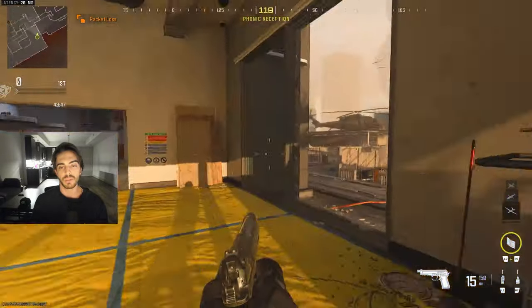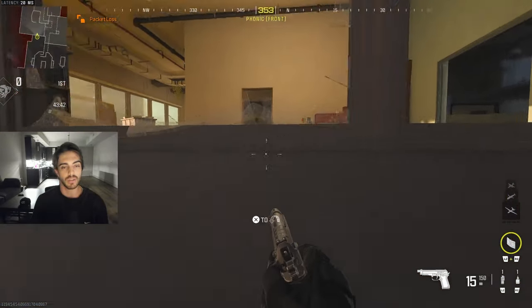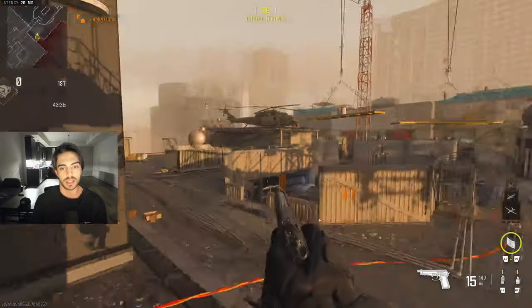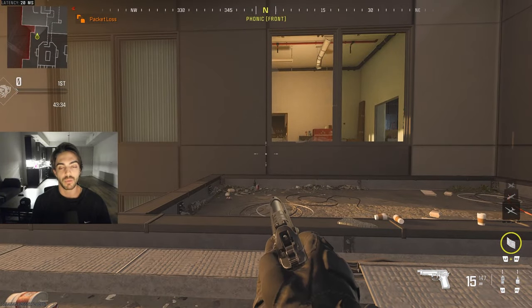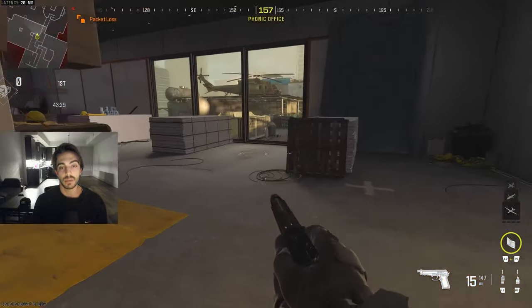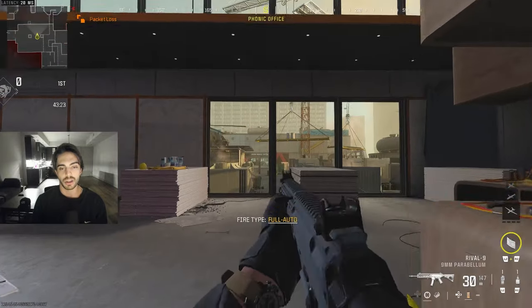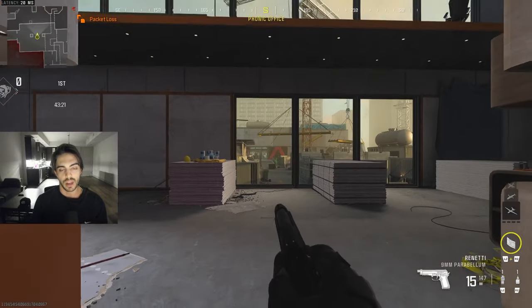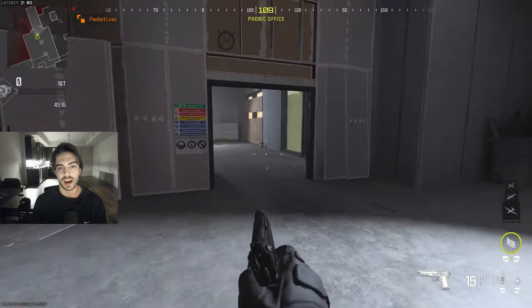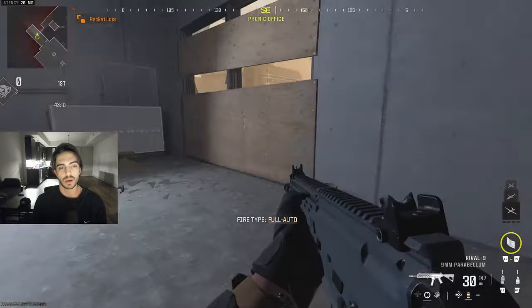We're going to start off with the deep spawn over here and move towards this right window. We're using the orientation of us spawning back here in this deep spawn, so this is our right window. Going onto the other side, we'd say their left window if coming from that side. This is going to be our mid window — or our office. As you can see on the other side, it's an office over there as well, so we can use our and their a lot. And then this is going to be our left window, or our back left window.